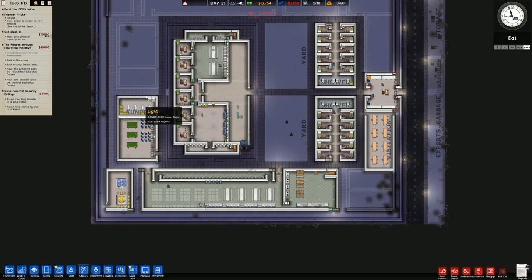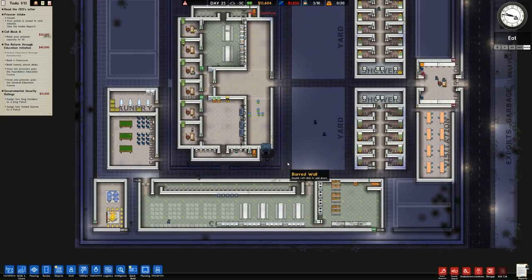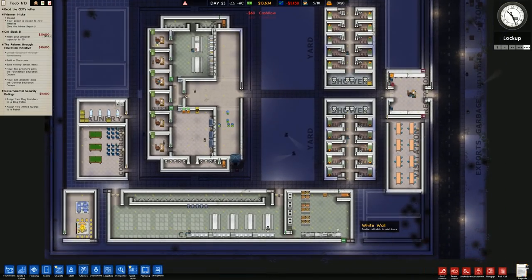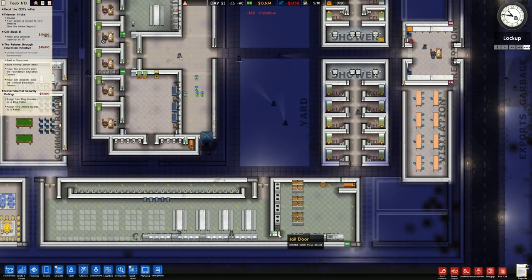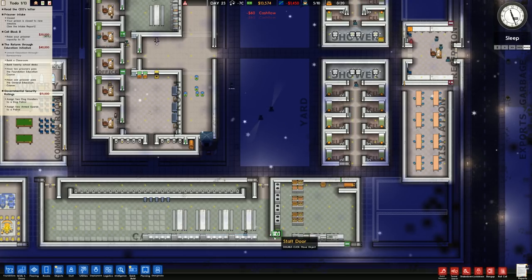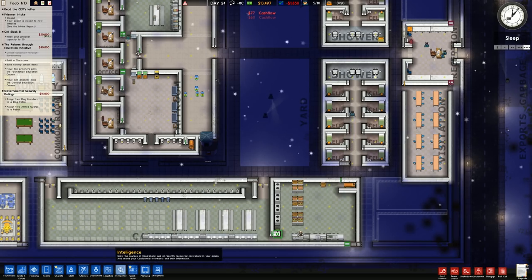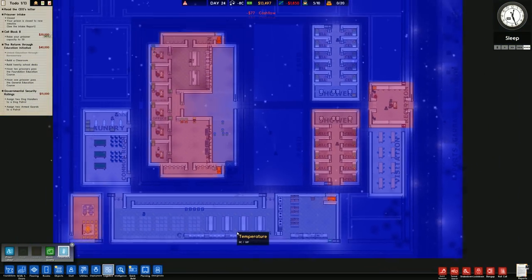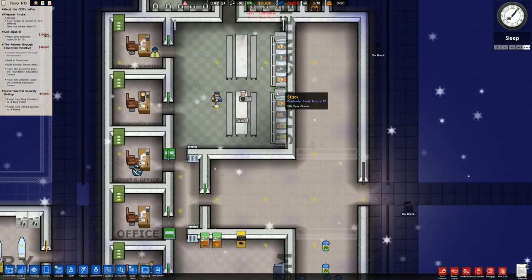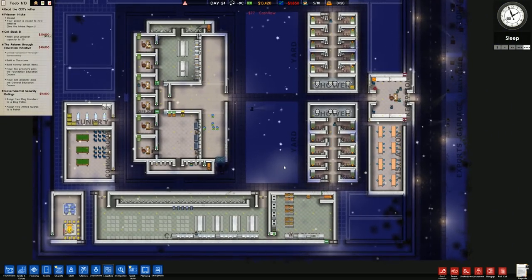We've got the pathing in place for the most part, at least the areas that they need to go. We've got the canteen and kitchen for the most part done. We're going to lock open that jail door - that's just our little extra security piece. The heating is on yes, and staff needs are being fulfilled because the trays are getting cleaned up and there are trays in the canteen.